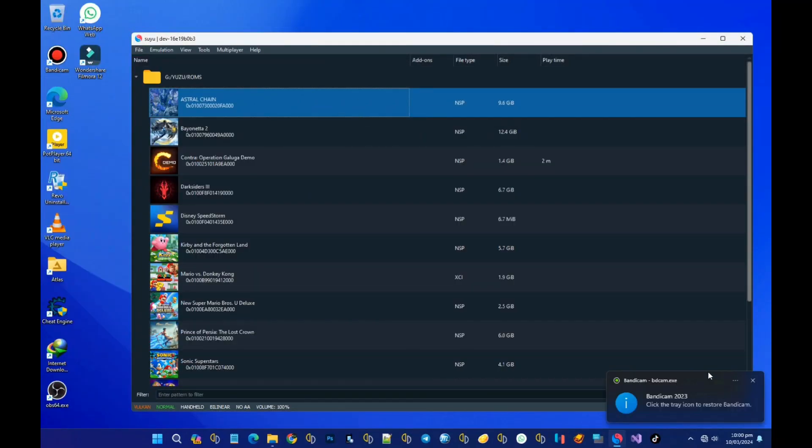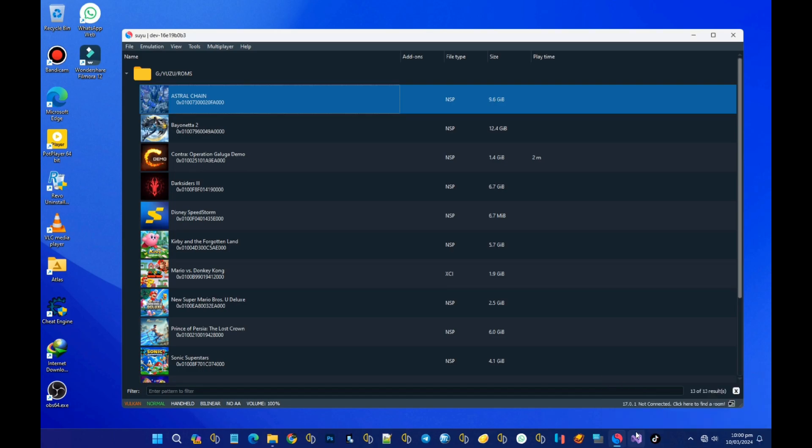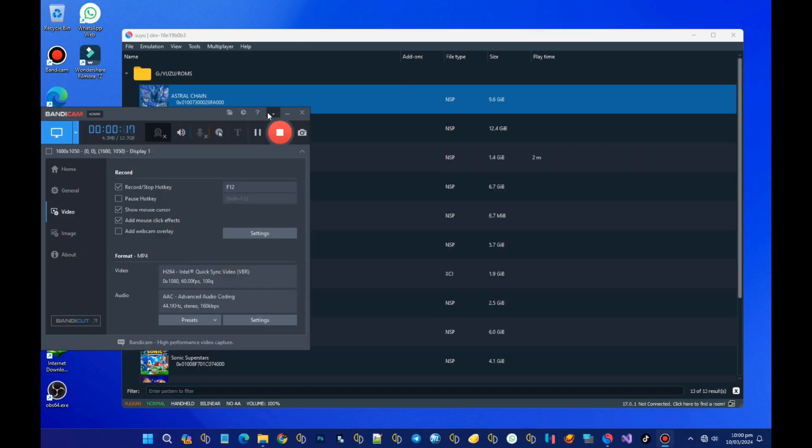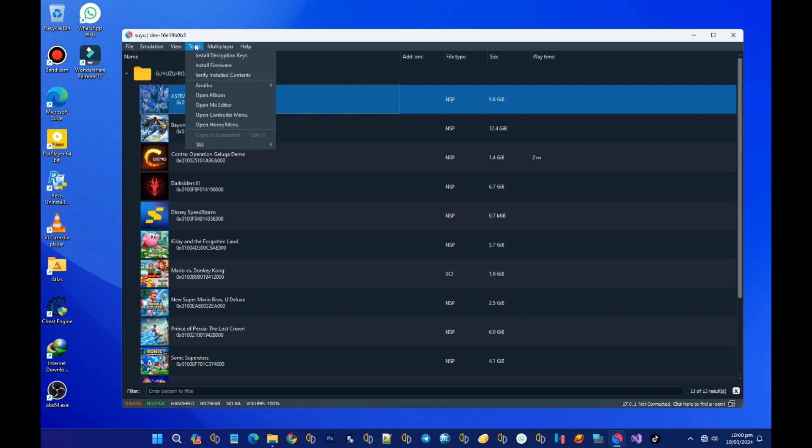This is Suyu, a new dev build. We are going to look at some of the new features available in this build. This is the new Nintendo Switch emulator since Yuzu got shut down.